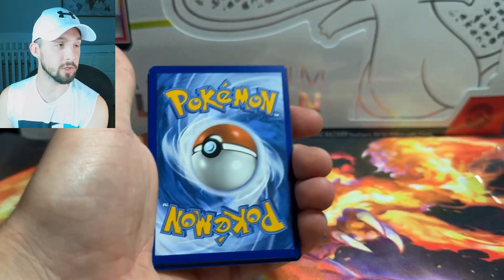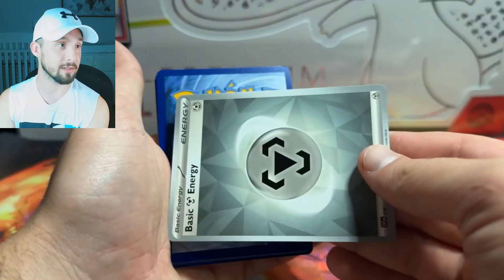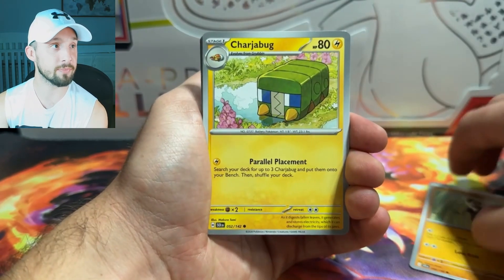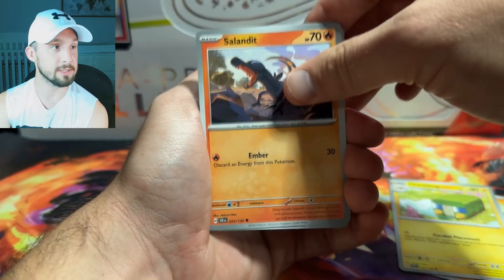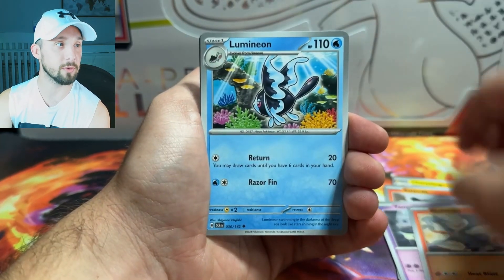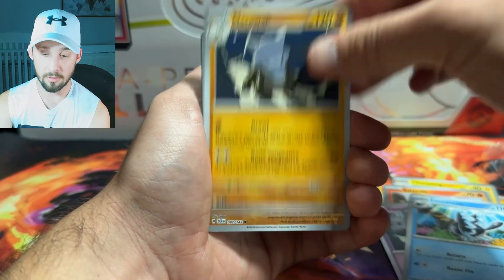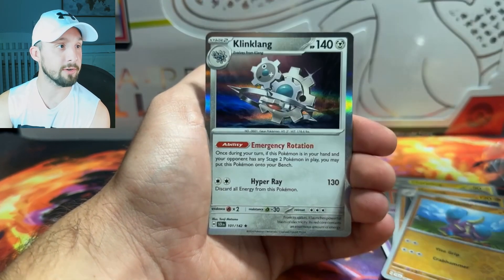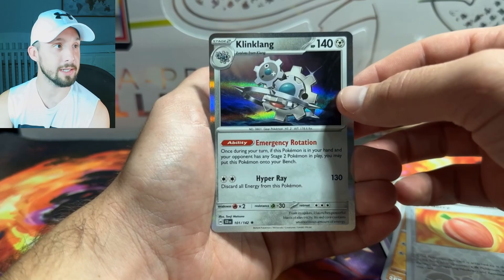There's a code. We're gonna go Psychic. Metal. We've got a Pancham, Charjabug, Salandit, Yamask, Reshiram — that's pretty cool — Minion, Marowak, Crabrawler, Aukberry, and a Hollow Clink Clang.